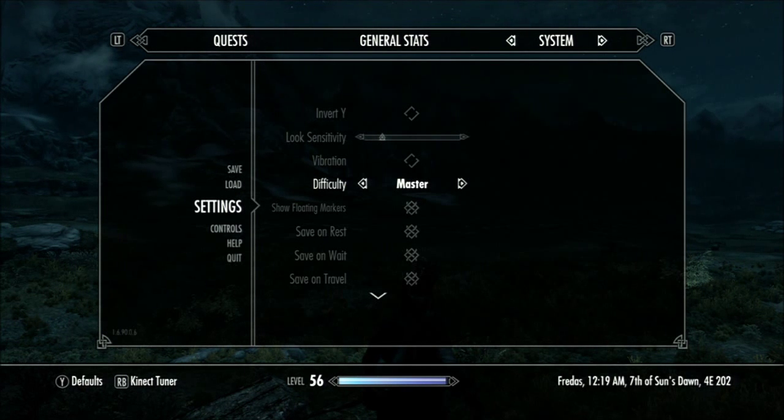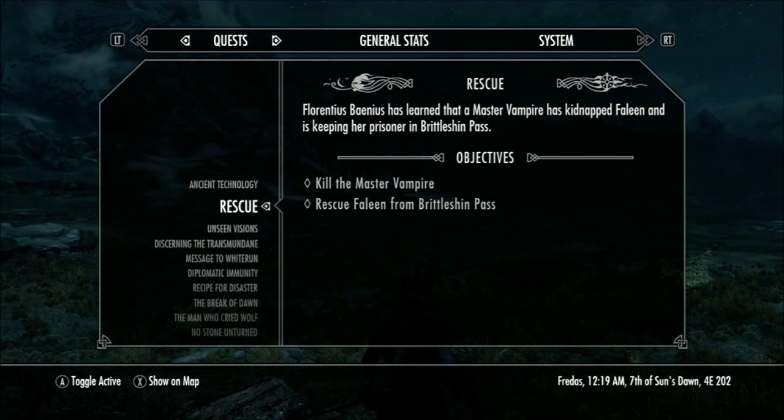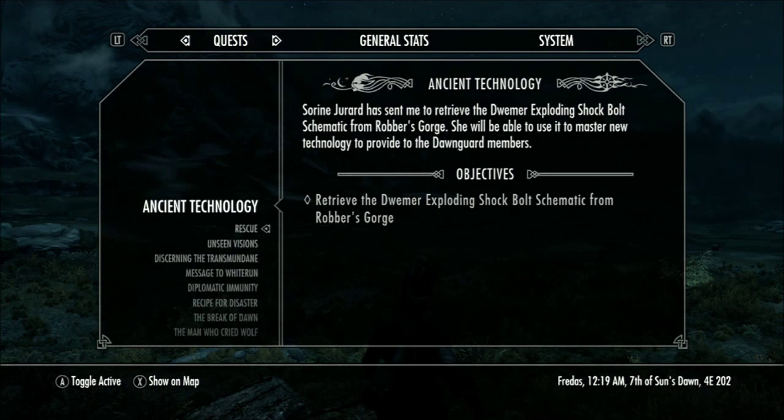This is part 16 of my Dawnguard Assassin Archer Let's Play. We're going off to do a quest - a rescue. I've got to rescue Felene and kill a vampire master. And hopefully I'll get time in this episode to go to Robbers Gorge, which I'm really looking forward to doing.